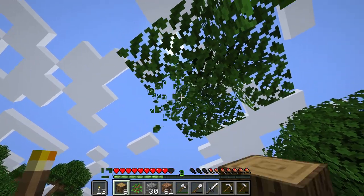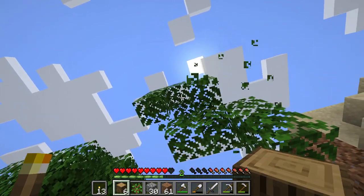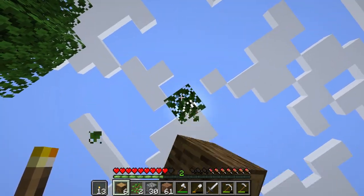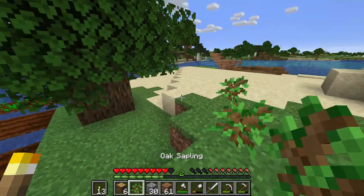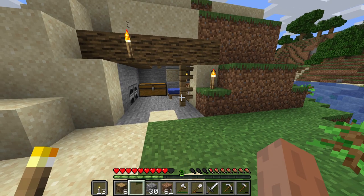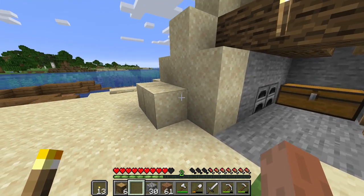A priority is to get a bridge set up — just a simple one. I'm thinking a two-wide bridge, similar to those farm dirt strips. Of just normal logs, doesn't have to be anything fancy like dark logs. I want it to be really simple — we've got ourselves six logs, which gives us 28 oak planks with the ones we already have.